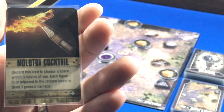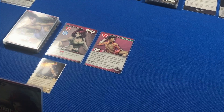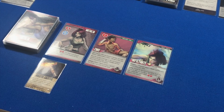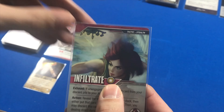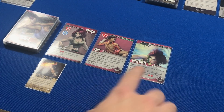Molotov Cocktail: discard this card to choose a space within three spaces of you — each figure in or adjacent to that chosen space is dealt three general damage. For my card step, I'm going to play a card called Infiltrate — it's a tactic and it goes into play. I can exhaust it if I'm unengaged to return one stealth card from my discard pile to my hand, and as an action, reveal the top card of any fighter deck, then either put it into play or discard it. Cards with this little star mean there can only be one in your play area at a time, so if I draw another Infiltrate, I'll have to hold on to it until this one gets discarded.